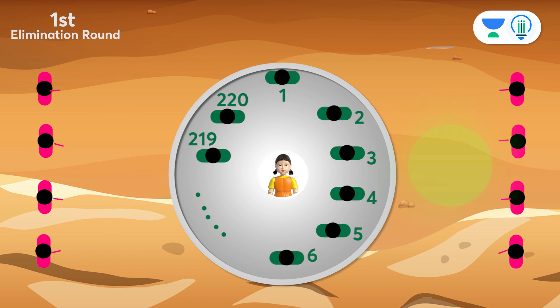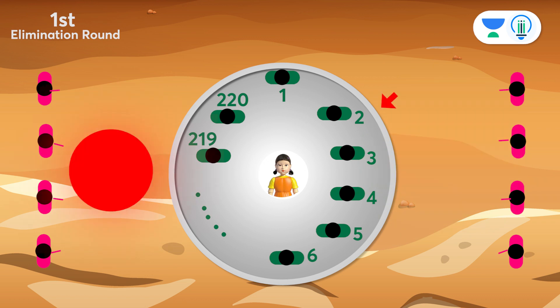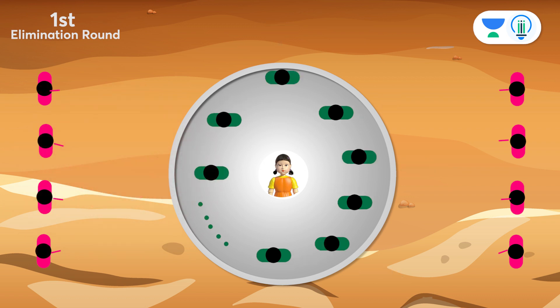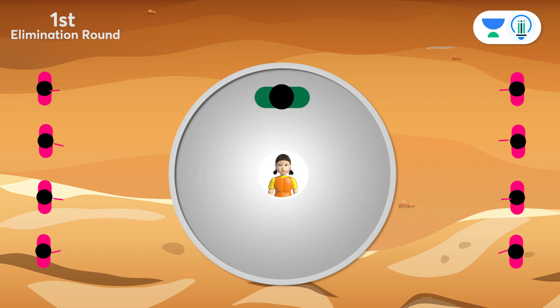Similarly, if the light stops on red, then the game begins with participant number 2, and all the odd-numbered participants would have been killed in the first cycle. After that, the game continues in the same manner till only one participant is left.